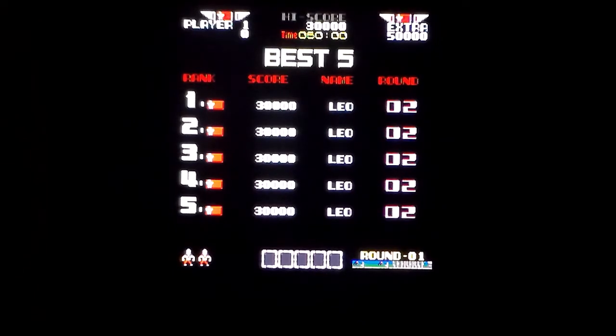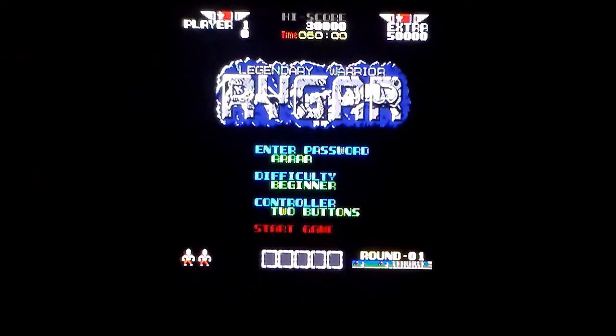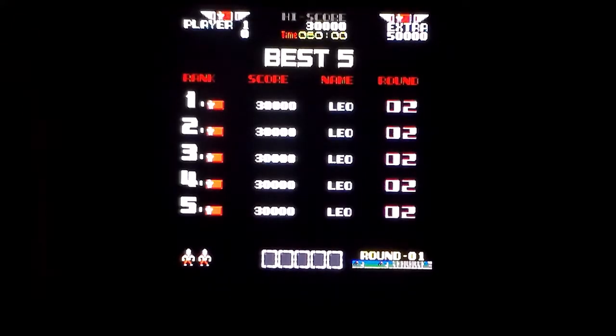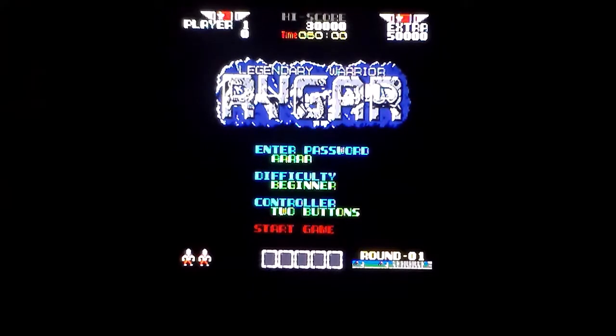Bottom left-hand corner of the screen: my lives. At the bottom in the middle there are runes and stuff that you collect — I never knew what they actually did. Do they just give you points? Do they beef you up? I only ever got a couple on the Spectrum, so if anyone knows what they do, let me know. Bottom right-hand corner shows you the round and a small map. Top right shows when you get your next extra life. In the middle at the top is your high score, and underneath that is your time because you're running against the clock. And obviously we are player one showing my score.